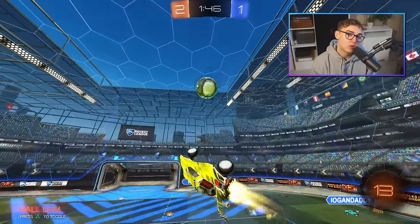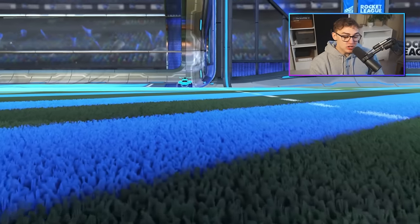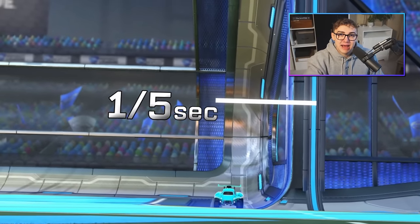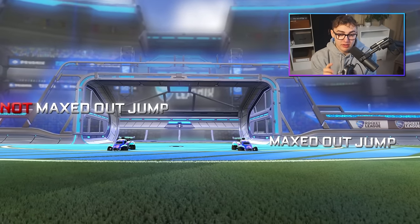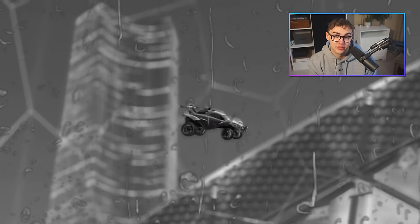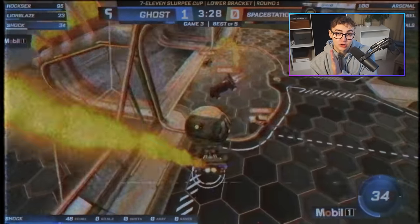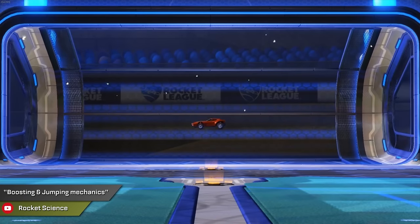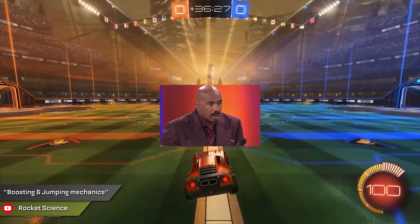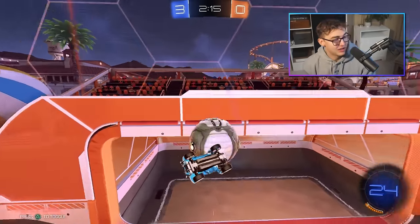Mistake number two is not maxing out your first jump. You actually have to hold down your jump button for 200 milliseconds, or one fifth of a second, to get the max jump height. If you're just tapping your jump button twice to fast aerial, you're not doing it right and you're going to get dunked. As a bonus, the longer you hold your first jump, the longer you'll have your second. While holding down the jump button, there's a force active that pulls the car in the direction of its route. Hold the jump for one fifth of a second to max height on your fast aerials, otherwise you're going to be slow.